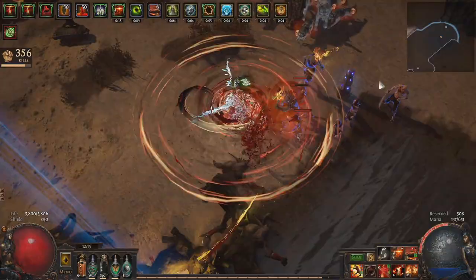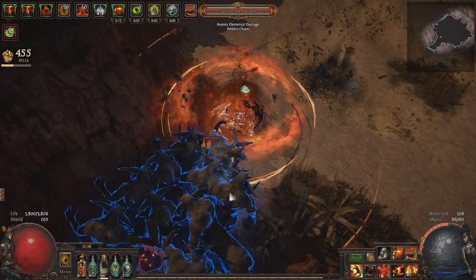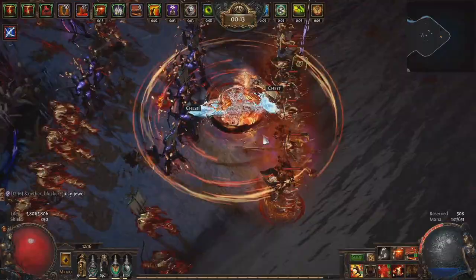The amulet is Diresso's Defiance, which gives weapon range for AoE to Cyclone, as well as some movement speed and damage at full life. This is just a clear speed amulet for Cyclone — you can use a rare instead. You could eventually go crit with this if you had a nice crit two-hander, but right now I'm quite happy with the 100% accuracy granted by Champion's taunt effect, and the option for crit is always there later.